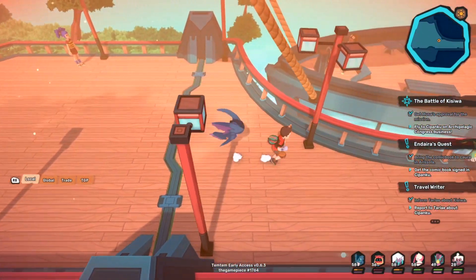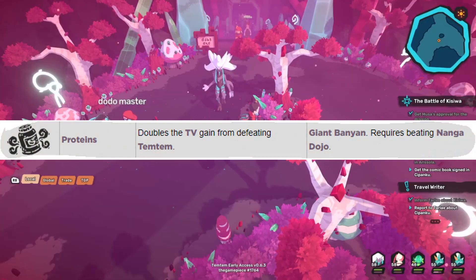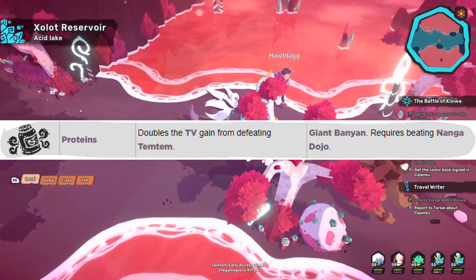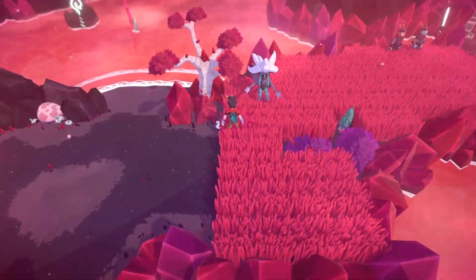Something I'd like to mention before we get started is to make sure you have the protein item if you are planning on TV training at all. This is a gear item that can be obtained in the Giant Banyan after completing the story segment there. It's going to be on the bottom of the Giant Banyan — go ahead and find it in an item box — but that is absolutely critical if you want to do TV training most optimally and efficiently.